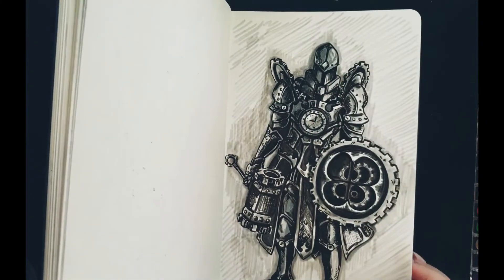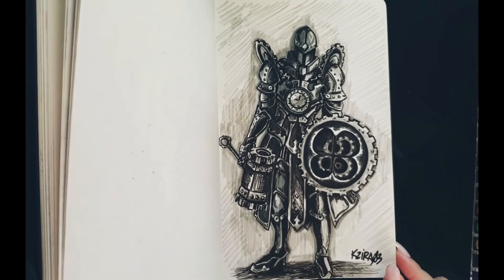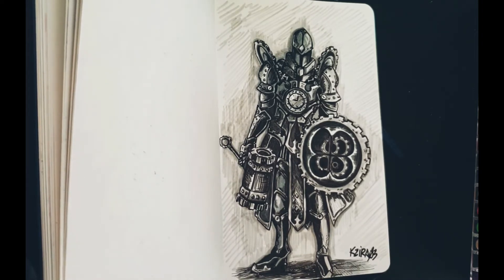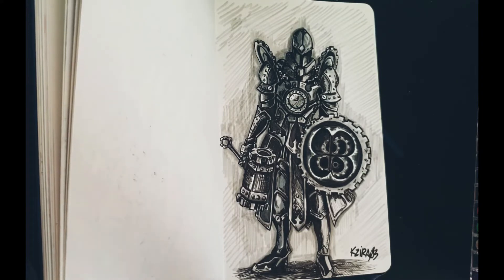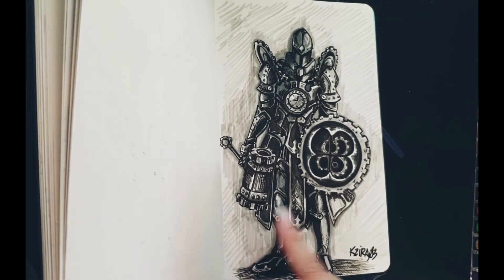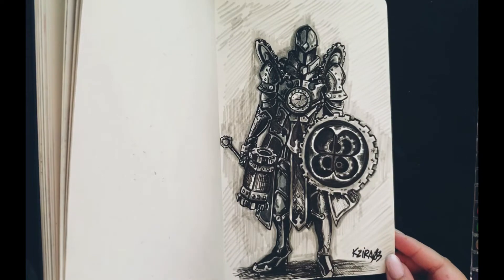And this one is an original drawing of mine because the theme for Inktober for this day was 'clockwork.' I didn't have any idea how to draw clockwork, so what came up in my mind was to draw a clockwork armor. So this is the result — I decided to draw a clockwork armor with a clockwork hammer and a clockwork shield. I actually really liked how it was drawn.